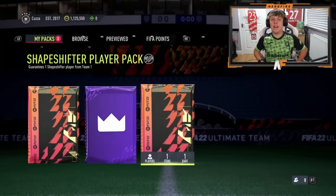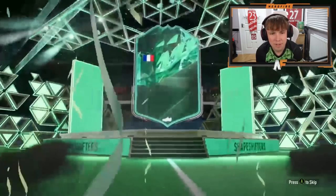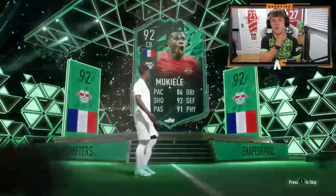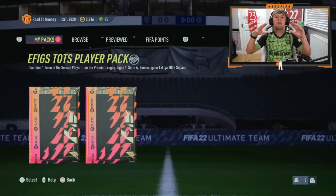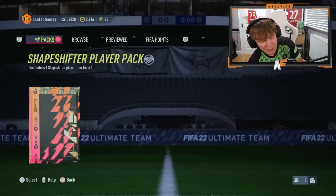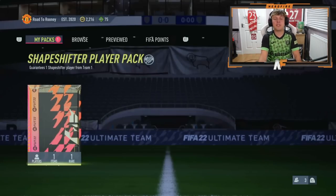Cuz is here with a Shapeshifter Player Pack — the best so far is Spinazola, that's what we've gotta beat. French center back... I thought it was Kalulu. It's Mukele — still pretty good, but Kalulu I think is a bit more expensive. Still a good pull, he's definitely usable — that's got to be a dub. Brad is here on his main account — onto the Shapeshifter pack now. Best Shapeshifter so far I'd still say is Spinazola, though I might be wrong on price.